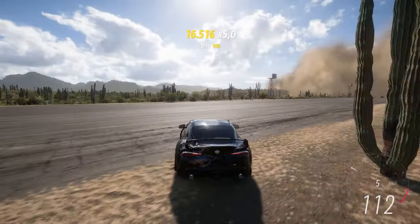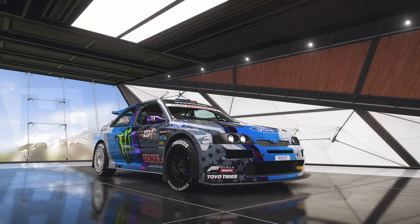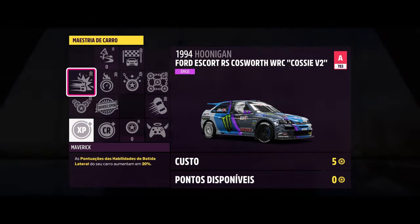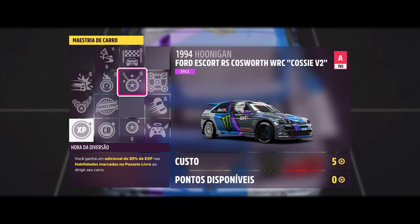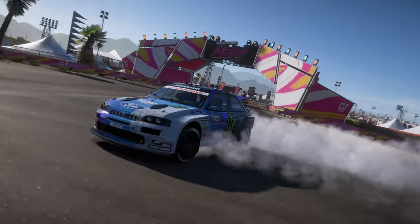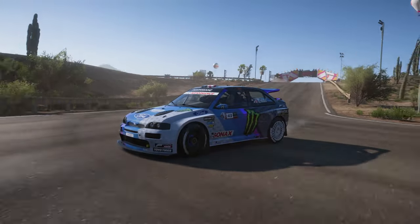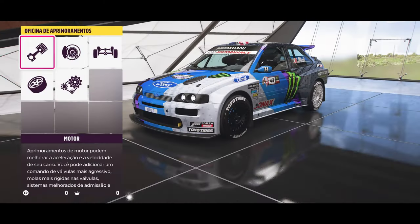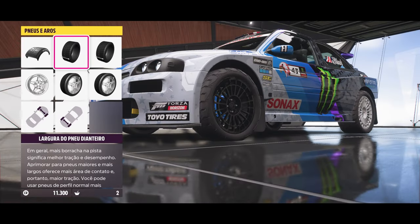The car I'm currently using is the Hunigan Cosi. It's a car that everyone has at the beginning of the game and it has several perks: extra skill points and combos, more points on sideswipes, skill bonus, and a faster multiplier up to 6 times. With a car like this, put all-wheel drive on it, off-road tires, and a lot of power. This will be important later.